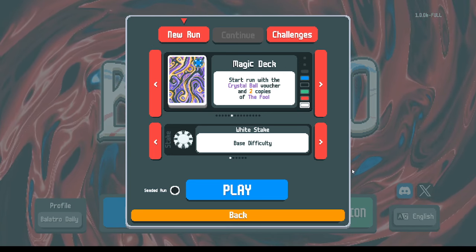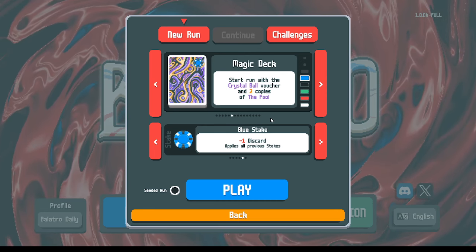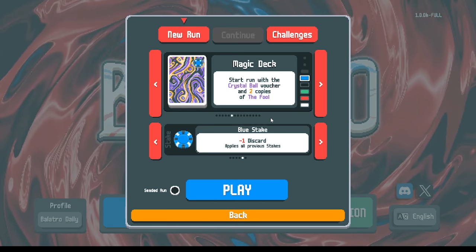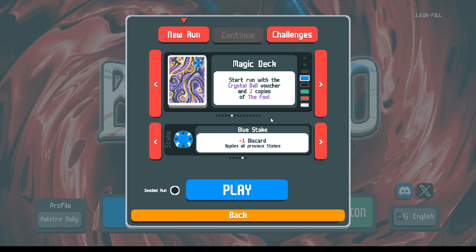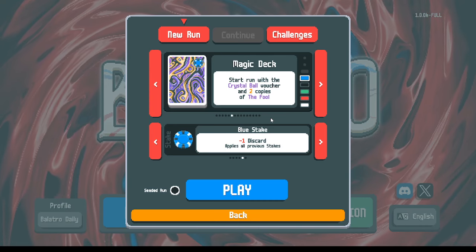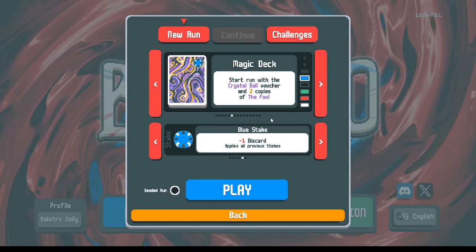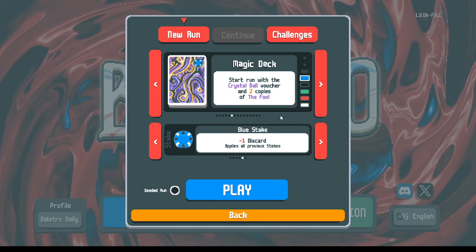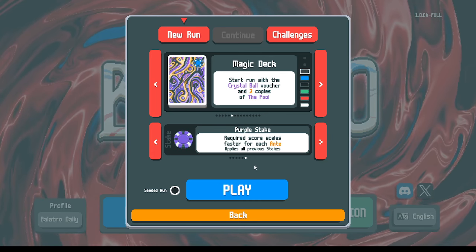This time we're playing on the magic deck, which gives us two copies of the Fool. The Fool copies tarot cards — we have at least a little bit of control over that — and tarot cards help modify and manipulate your deck. So the magic deck is the high-variance version of the checkered or abandoned deck. Instead of your deck being built for you, you have control and get to build the deck how you want, but that also means you need to think harder about how you're building it.